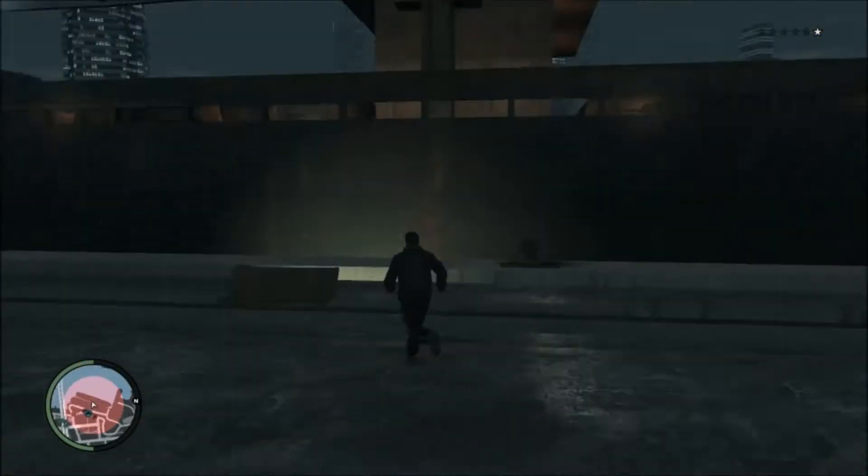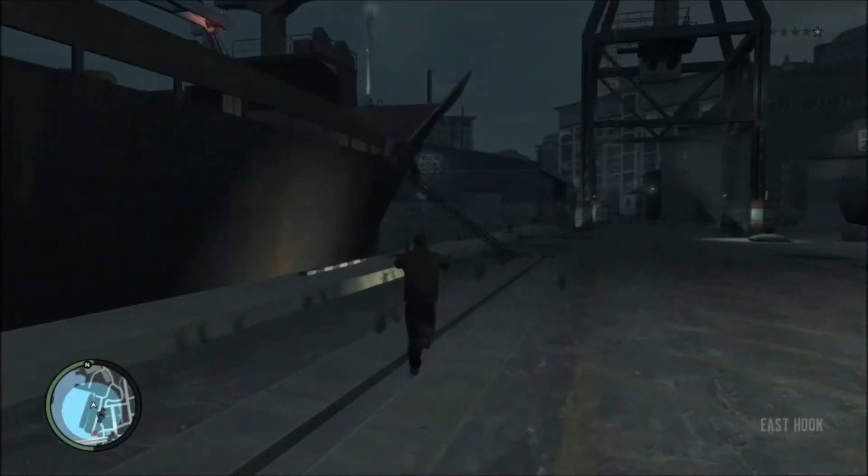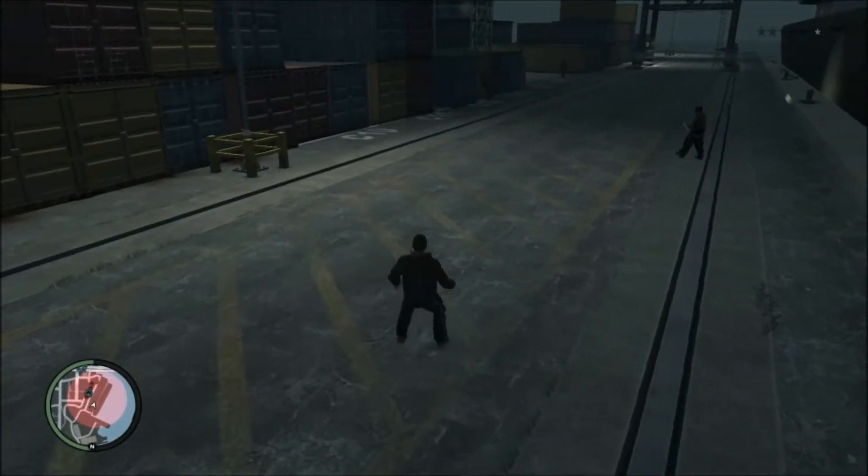Okay guys, we are back, we are in GTA 4 now. The only thing you have to do to activate this mod and get into your first person form is just double tap V and you will be inside.